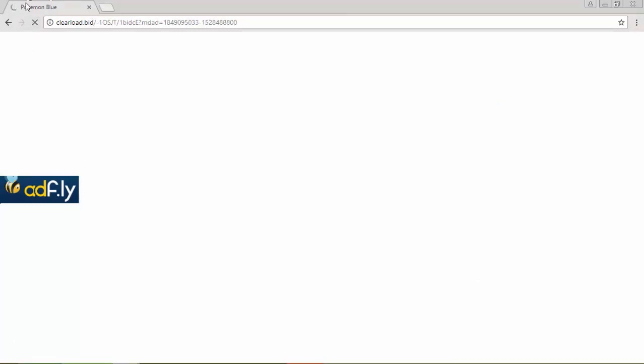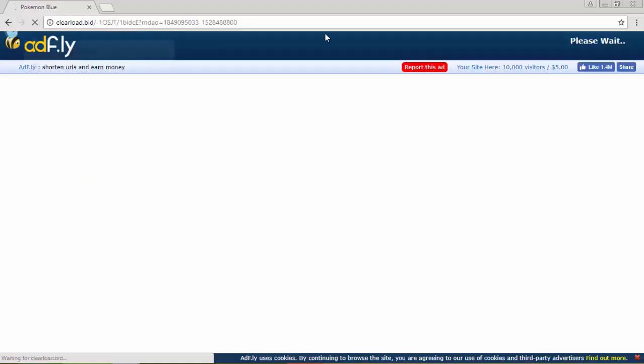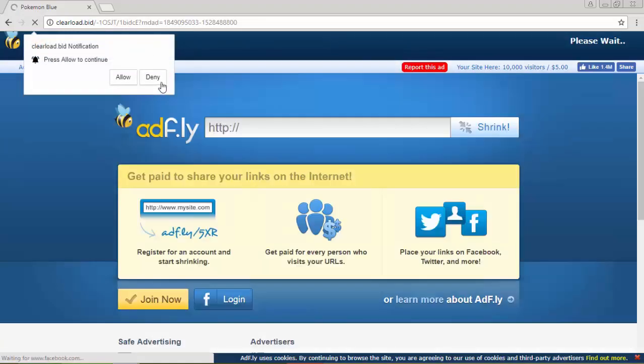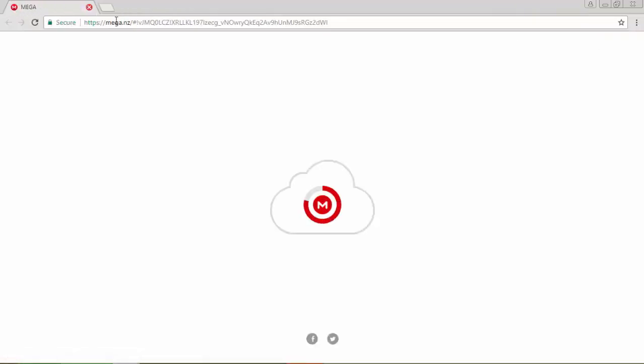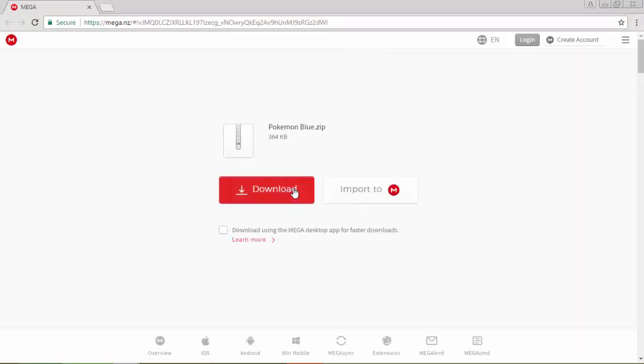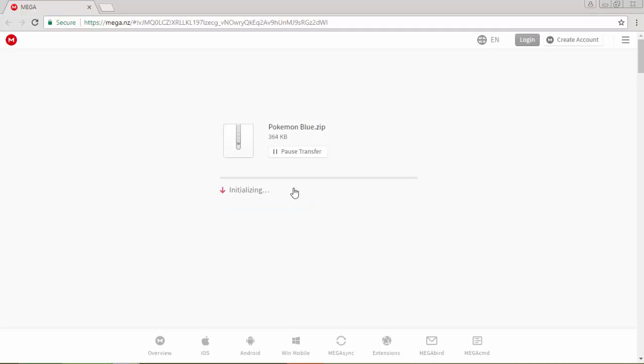After clicking the link this tab should show — sorry for my internet, it's kind of slow, I'm here in the Philippines. It's rendering, and you should wait five seconds, click Skip, and close that tab.